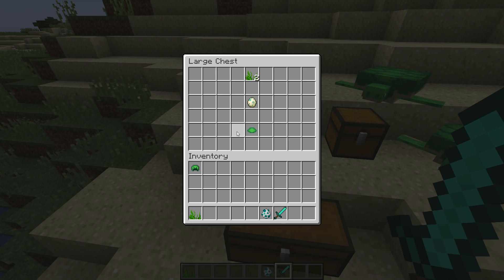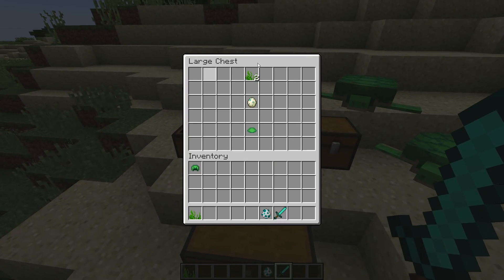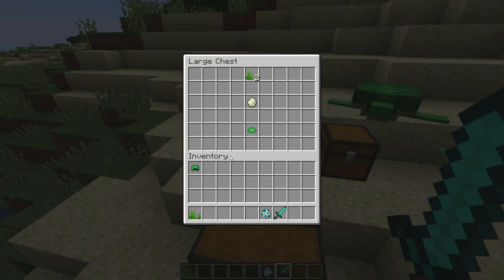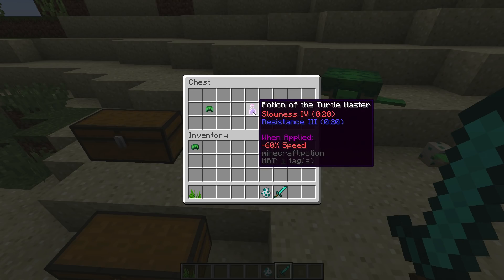The scute - how do you get that? It drops when the baby turtle grows into an adult turtle, so it's a pretty interesting drop mechanic, very different. You can't get the scute from just slaughtering turtles - that is not going to do you any good, you're just going to feel bad. With five scute you can make a turtle shell.